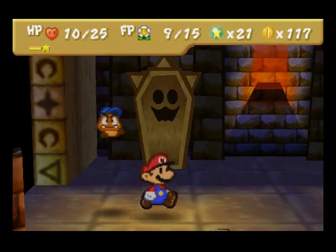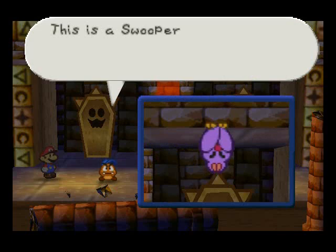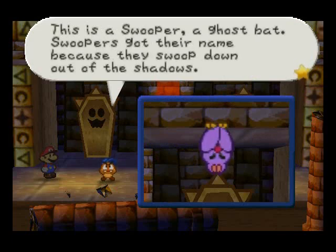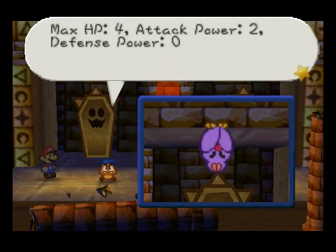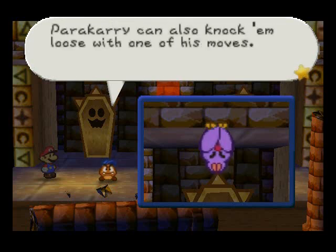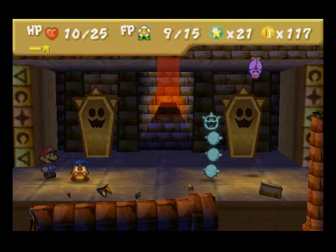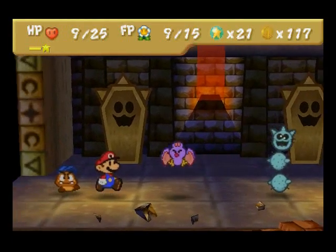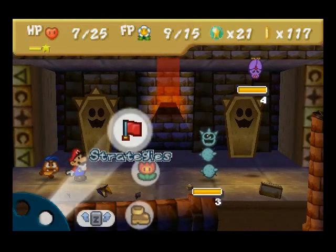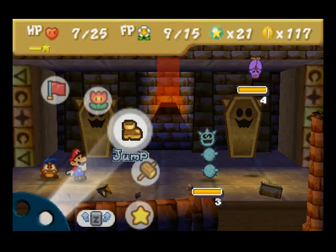We're going to quickly switch to Goombario and tattle on this Swooper over here. Max HP is 4, attack power is 2, and defense power is 0. We're back in a sec guys, the phone's ringing. Okay, I'm back guys, so we're continuing on the battle now.